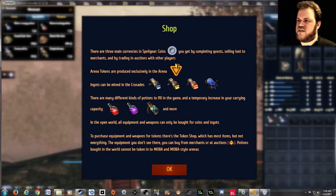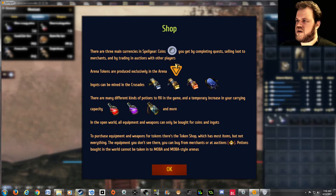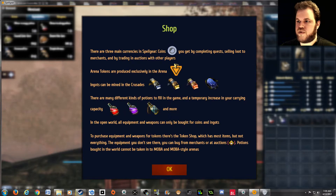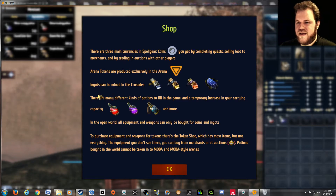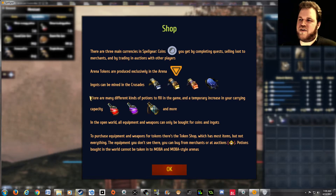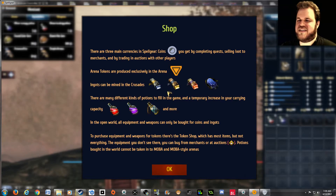Three major currencies in Spellgear: coins you get from completing quests, selling loot to merchants, and trading in auctions with other players; arena tokens produced exclusively in the arena; ingots mined in the Crusades. Now we're getting into things that aren't currencies, even though this is supposedly about the currencies.